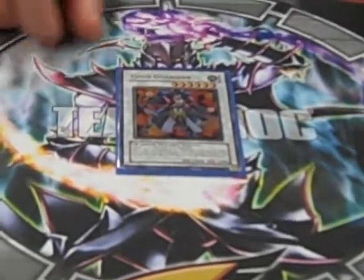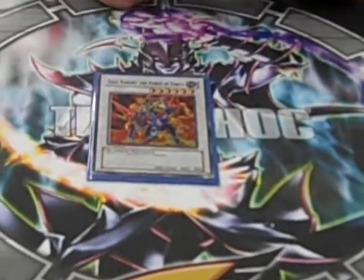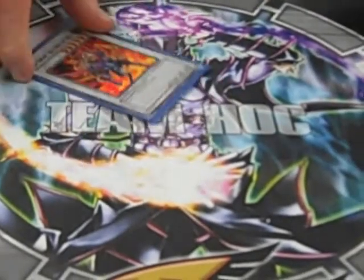Goyo Guardian — because it's Goyo, beats face. 2300 attack. Gyanite — filler level six, it's there.